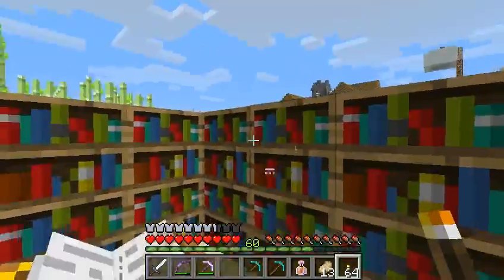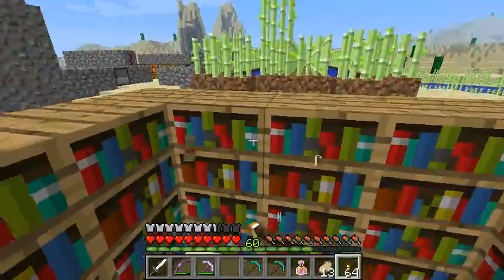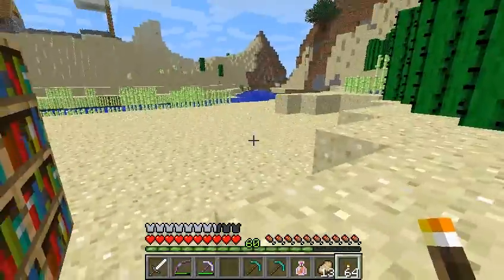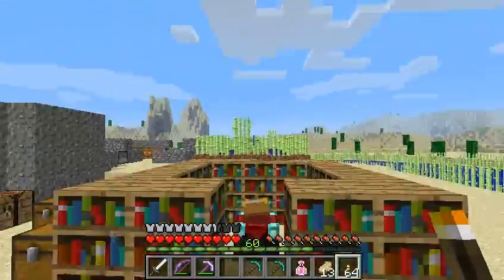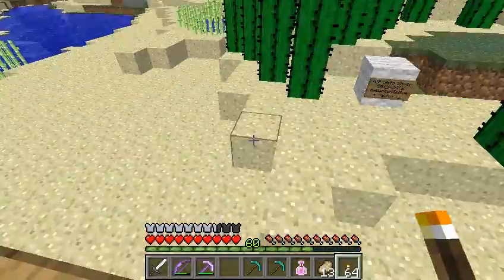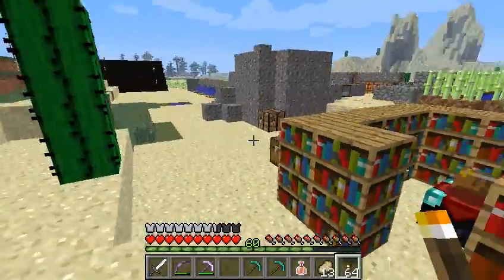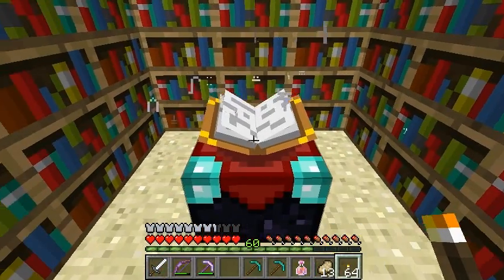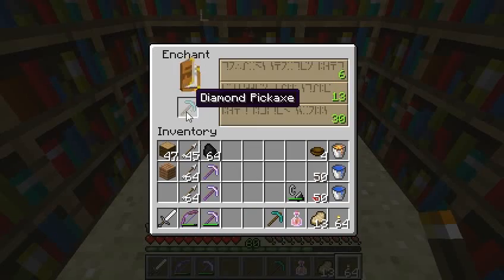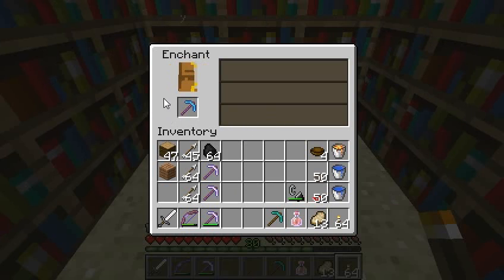I'll have to make some kind of paper maker. I'll do some kind of building away from this place, since I'll probably need it — but we'll see, that's for another episode. For right now, we will enchant those two pickaxes and first we'll check what we have here.